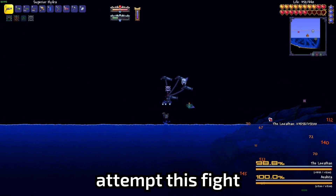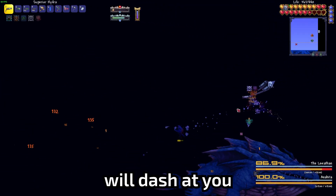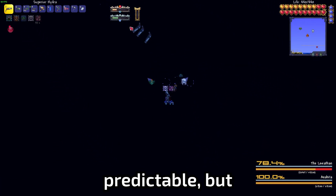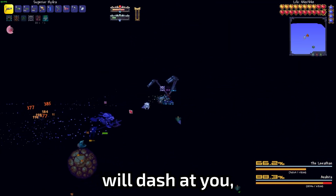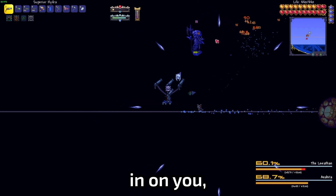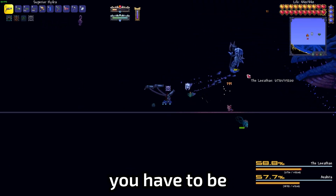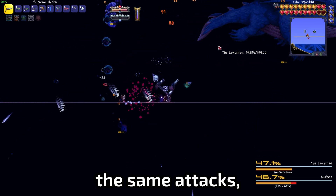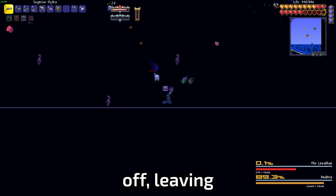I attempt this fight a little differently — this time I focus on the Leviathan instead of Anahita. The Leviathan will dash at you and shoot giant meatballs. All his attacks are very predictable, but they're also very large and hit like a truck. Anahita, on the other hand, will dash at you, summon projectiles around you, and her projectiles will close in on you — but they still hit like a truck. You have to be at the perfect angle to go around the circle of bullets. Once they get lower they do the same attacks but much faster. I target the Leviathan and finish him off, leaving just Anahita.